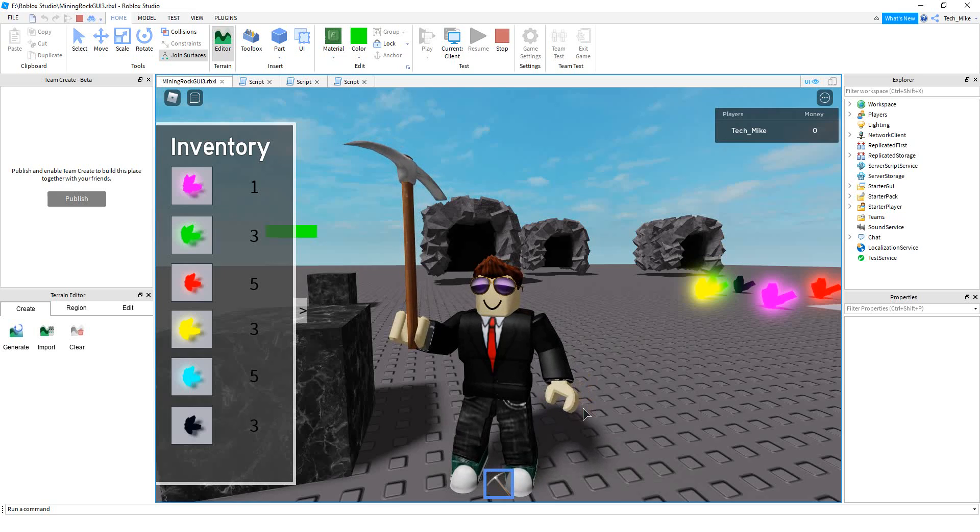Welcome back to another Roblox Studio tutorial. In today's video, we're going to continue with our mining simulator game by adding a feature that whenever you destroy a rock, it'll show up in a new location. So let's go ahead and check it out.